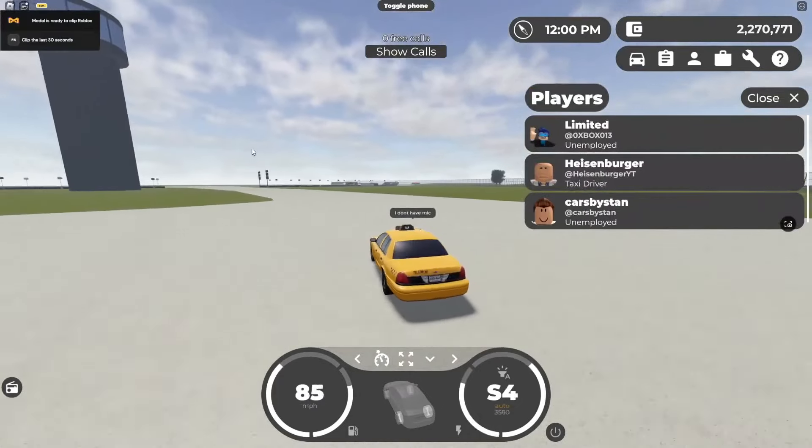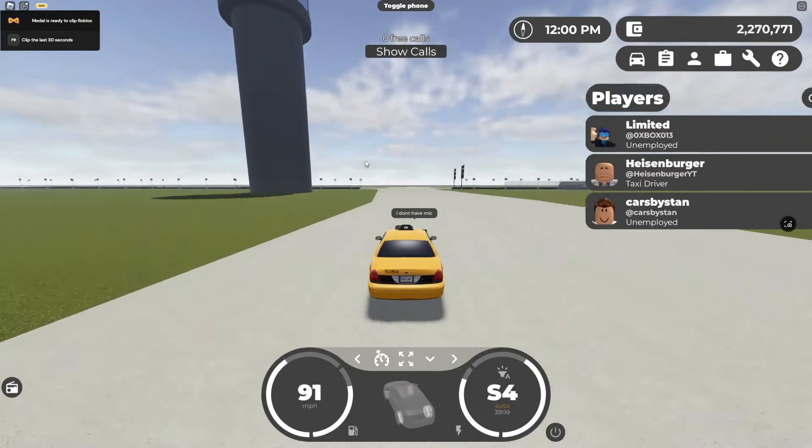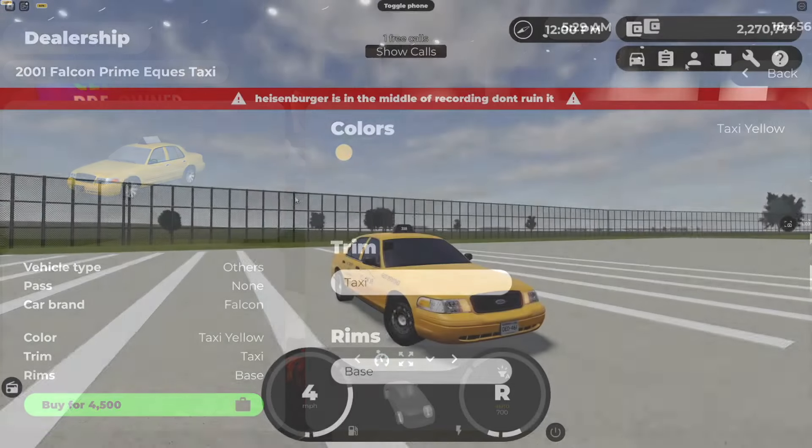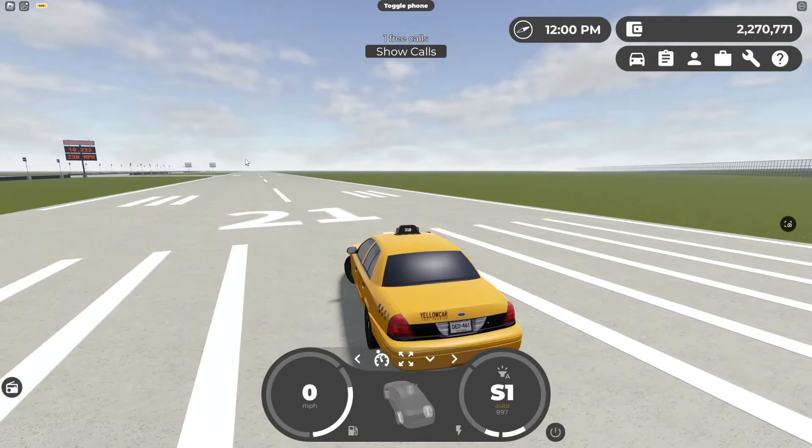Guess what I'm standing in front of? That's right, it's the 2007 Ford Crown Victoria Taxi. You literally cannot buy this car — or you could not have bought this car for a few updates. It was a job vehicle, but the reason it's this color is because someone bought it during the revamp, or sometime after that before it got taken off. But either way, this is the taxi.